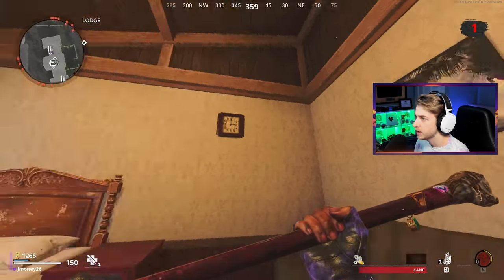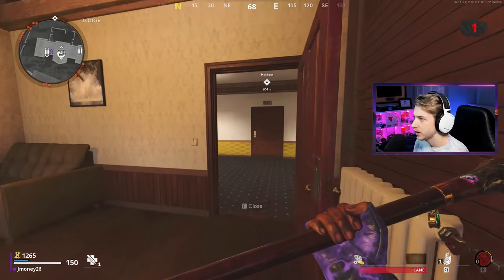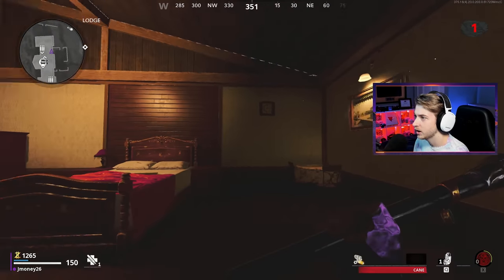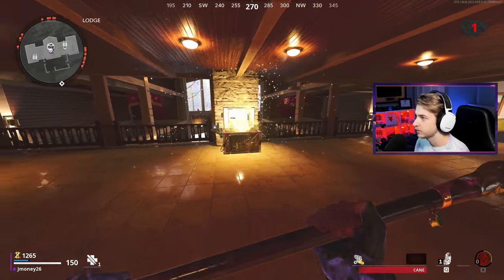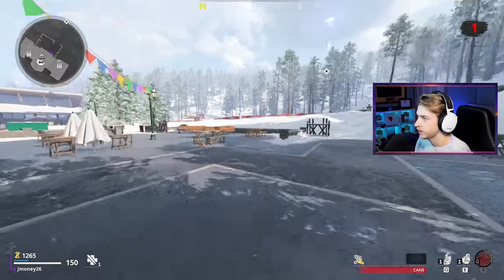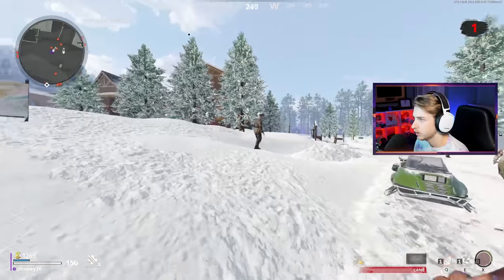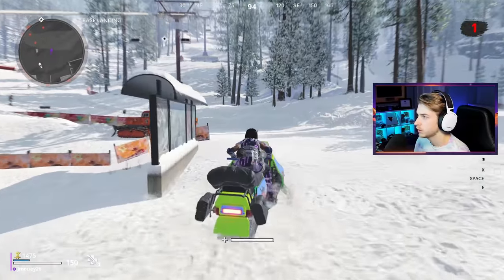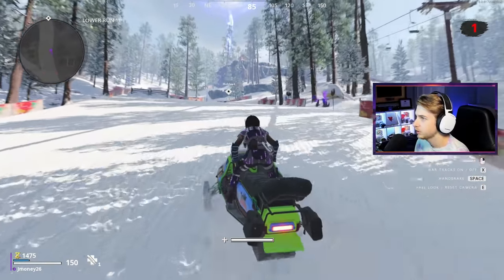Do you ever look at the paintings in games and wonder if somebody on staff made them, or if they just grabbed them from a free photo gallery and put a paint filter on them in Photoshop? I was curious how that works. Anyway, I have no idea what kind of streak I'm on — I think I got hit twice and I wasn't counting, so I'll assume I'm at zero. It looks like we have a holdout round for our objective. Maybe we should just go ahead and do that.